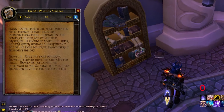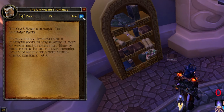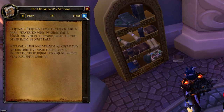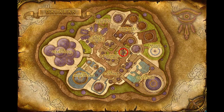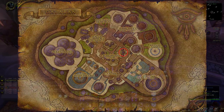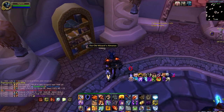But there are strategies you can use to increase your chances of getting this pet. First things first, you're going to need to know where to look. The first book, Introduction, can be found in the Teleportation Room in Dalaran. It spawns next to the bookcase on the northeast side, right on your right when you enter.